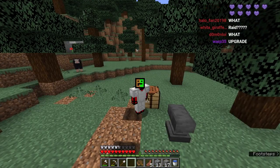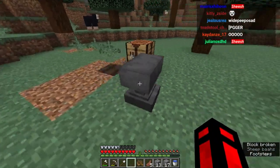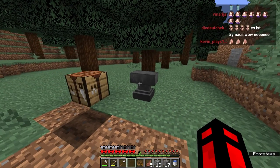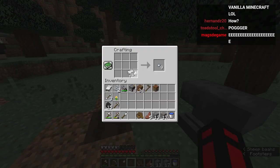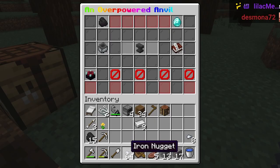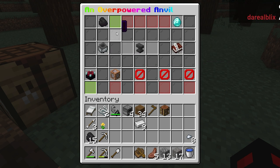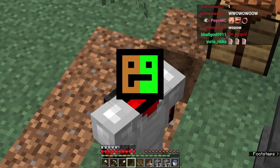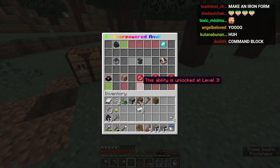I basically added a feature to the anvil where you could upgrade it. The more you upgrade it, the more abilities you could use from the anvil. The catch is that we actually have to feed it even more iron - it takes like 31 iron ingots to make an anvil. We need even more iron. We need to feed this thing. The first way we could feed it is by leveling it up using iron nuggets. We just do this - some green just flashed up. We basically upgraded our anvil. The more we upgrade, the more abilities that we get.